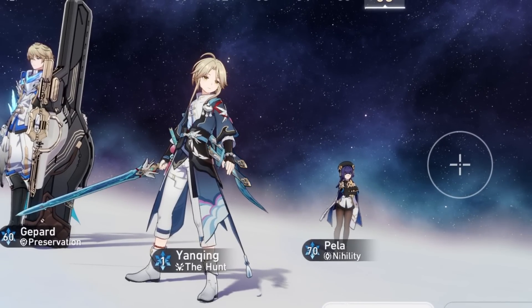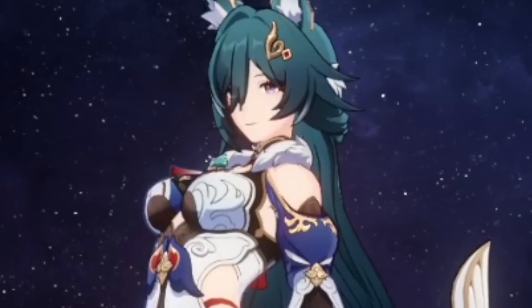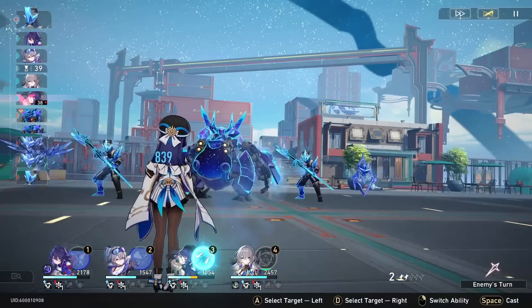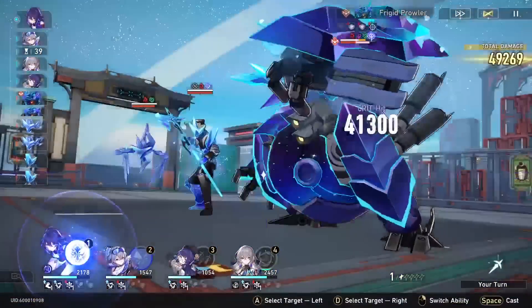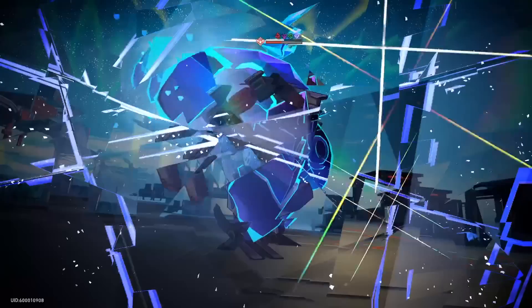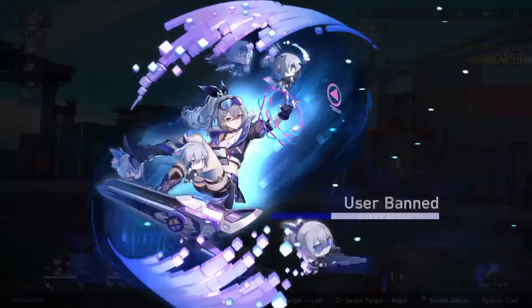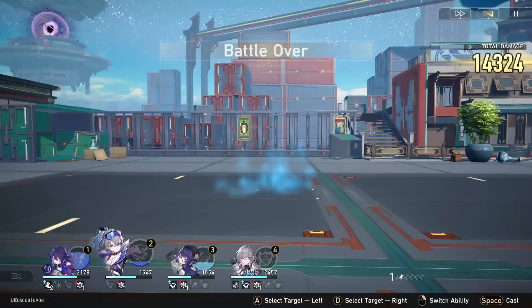Another equally viable composition involves running Pela alongside Yukong, Bronya, Silver Wolf, or Tingyun. This team is the typical blow-everything-up-in-one-turn style and has great synergy when used to support characters like Seele, Dan Heng, Sushang, etc. The stats gained from these supports' ultimates or skills gain insane value once adding a defense reduction on Pela's ultimate, and that isn't even mentioning the absurdity of Pela and Silver Wolf stacking defense shred together — which is just unreal.